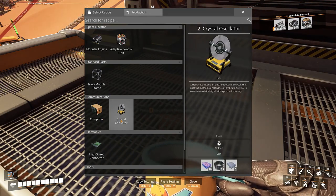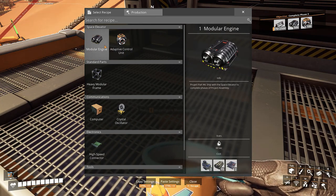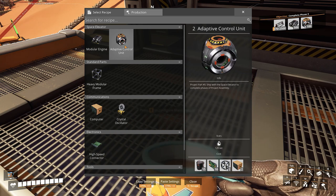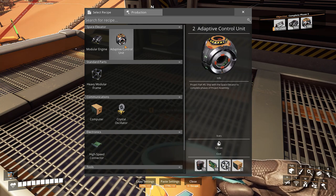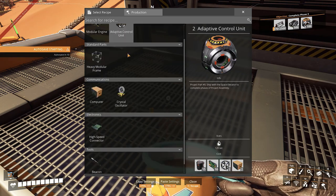As you can see, modular engines isn't that bad. We've got control units, adapted control units, smart wiring, computers, heavy modular frames and more stuff to work through.